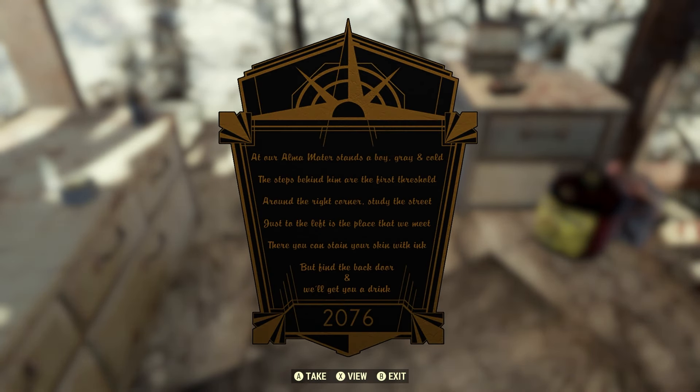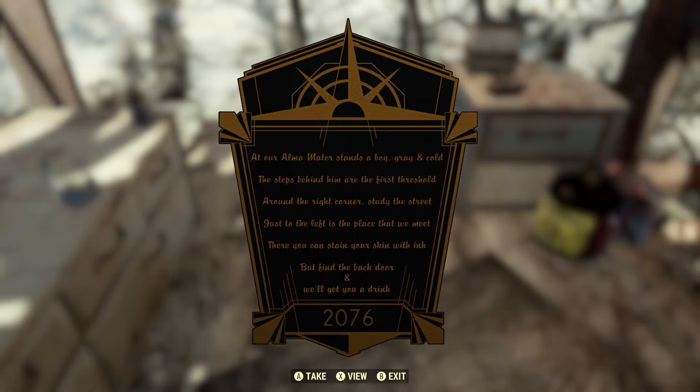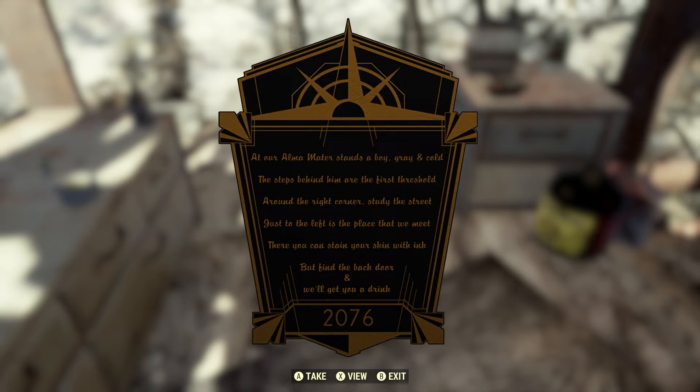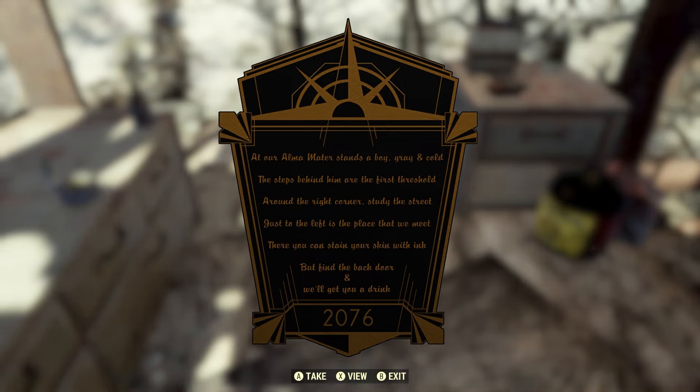Reading the label gives you a riddle: 'At their alma mater stands a boy, gray and cold. The steps behind them are the first threshold. Around the right corner, study the street — just to the left is the place that we meet. There you can stain your skin with ink, but find the back door and we'll get you a drink.'